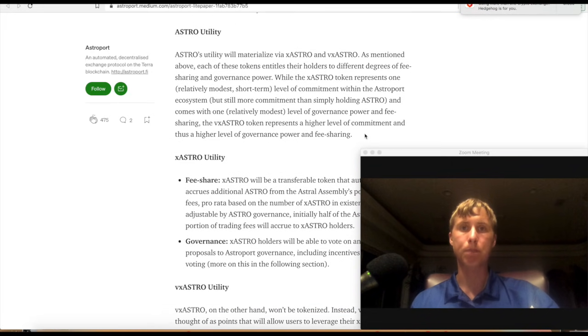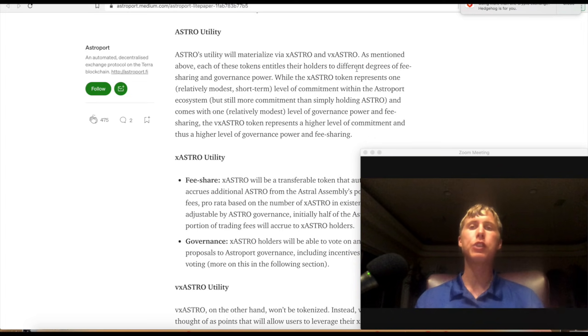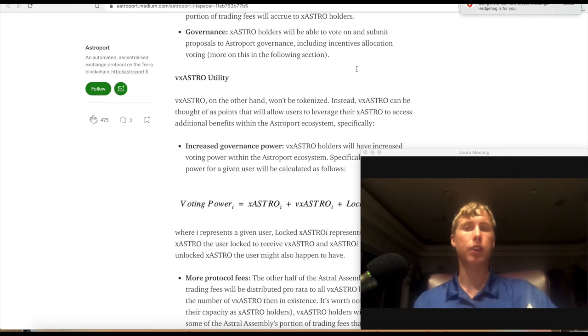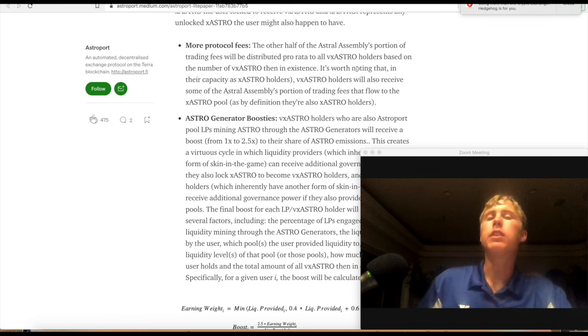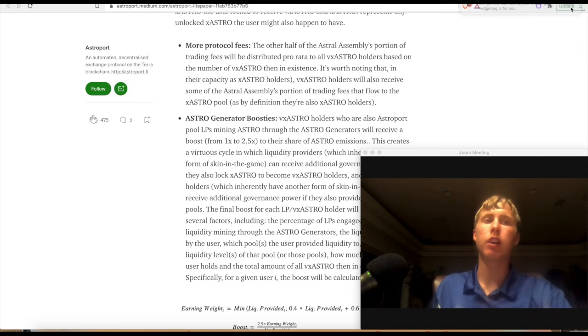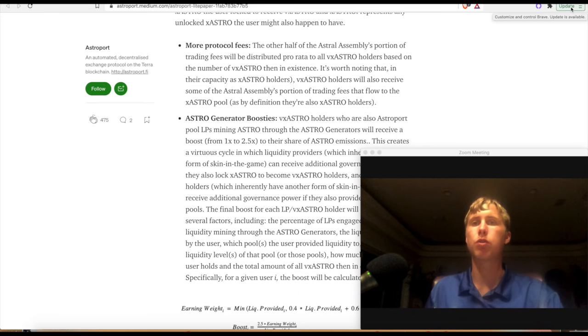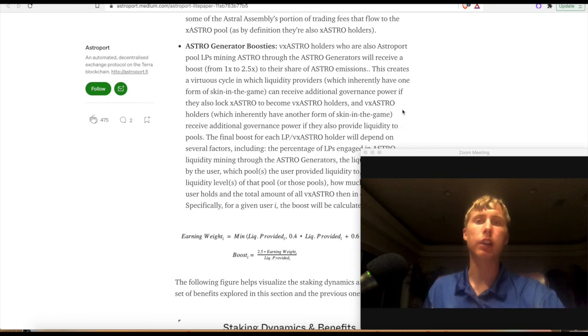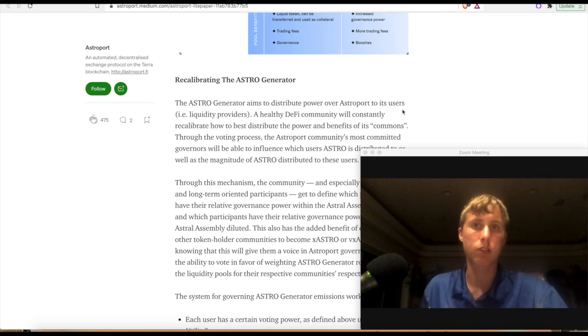It's similar to Spirit and inSpirit. The utility for vxASTRO is used for different types of fee sharing and governance power. With governance power you can vote on which pools get the most rewards — they'll select the top eight, and whichever pool gets the most votes gets the most rewards. TLDR on the Astro token: it is basically the value accrual for the Astroport ecosystem, getting a share of the fees. It's like owning a piece of the protocol.